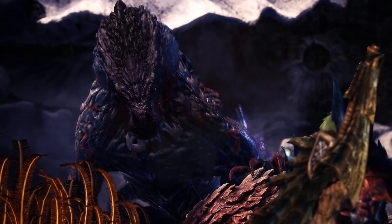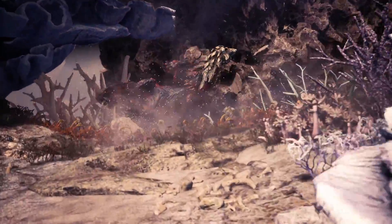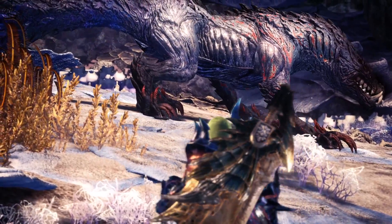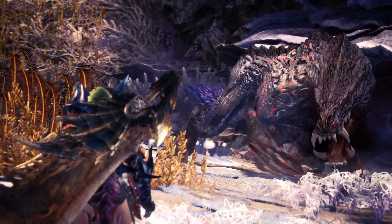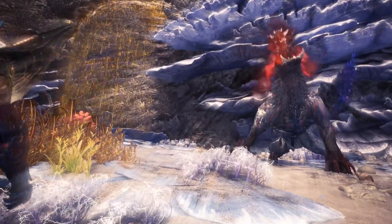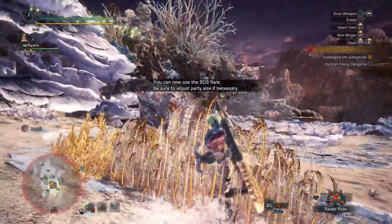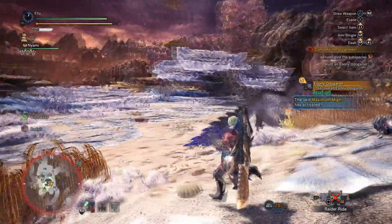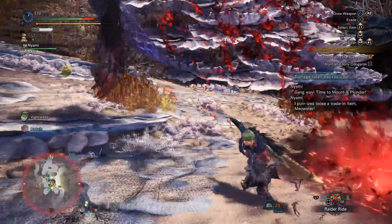Edgy Clifford won. All right, it's go time. As you can probably guess, the main gimmick for Ebony Odogaron is that it uses the dragon element.